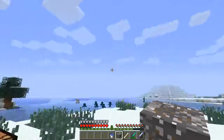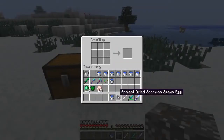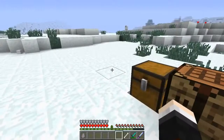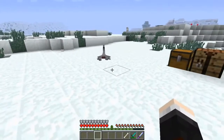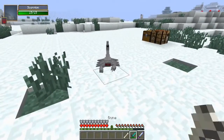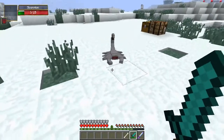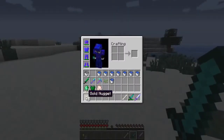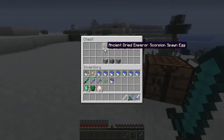Moving on to the dried scorpion — grab a bucket of water. Put the dried egg in, water on top, and we get a regular scorpion spawn egg. This is a normal scorpion — tiny, 15 health, barely does any damage, makes a frog sound for some reason, and drops golden nuggets. Pretty cool.